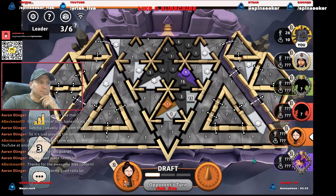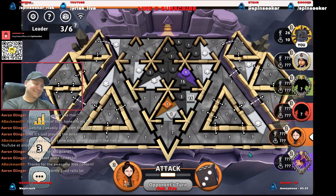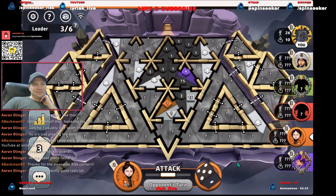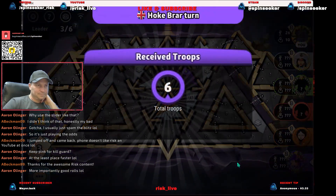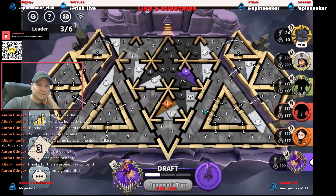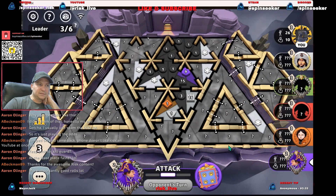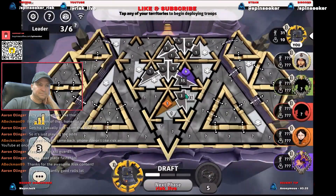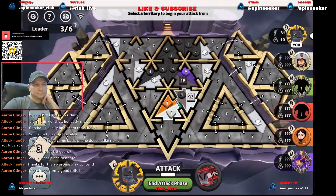Oh, and of course orange has left the game and we gotta wait for two minutes. That's why we don't like the 120 second timer. Oh there he goes, maybe it botted. Purple's somehow getting six troops. Don't put any behind me then. How's purple getting six?